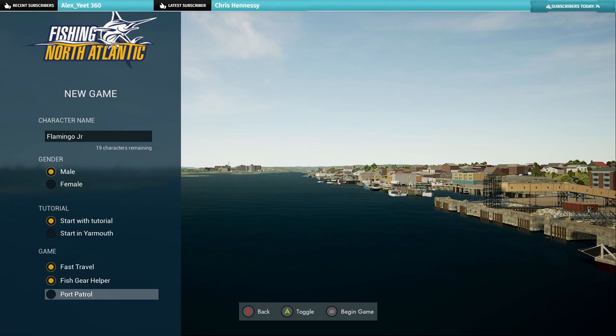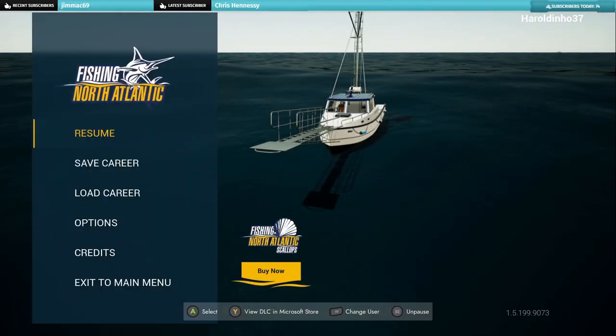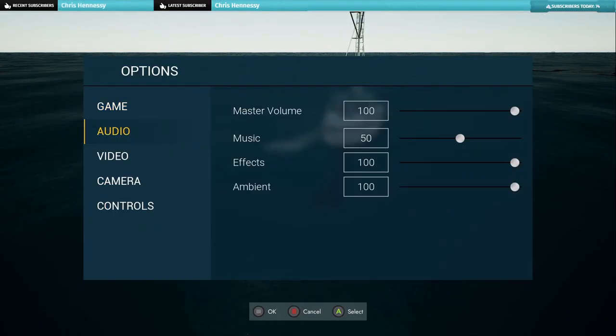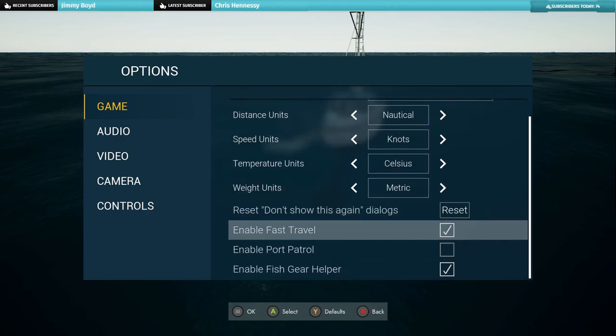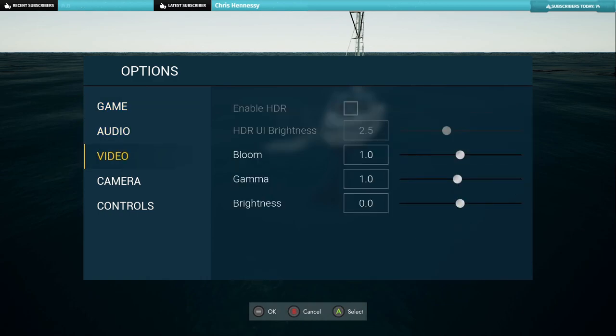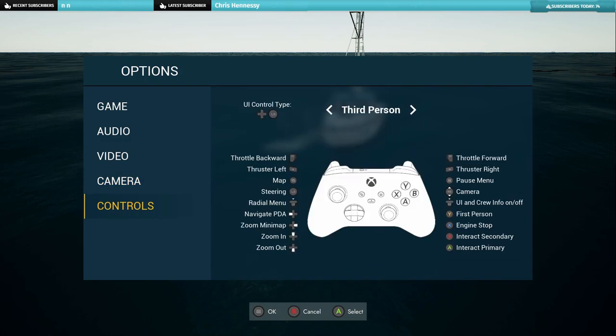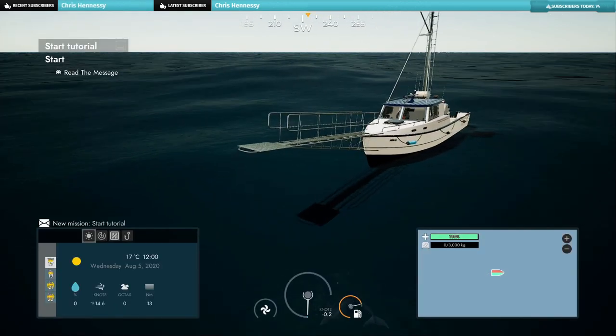I don't know what port patrol does, so I'm just going to leave it as is. The game is set and I'm going to click Begin Game. Right, we're straight in. Let's check the options — game settings. You can change a few little things: unit preferences, American or European metric stuff, weight units. I'm just not going to change any of this though.